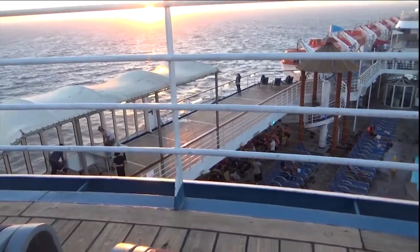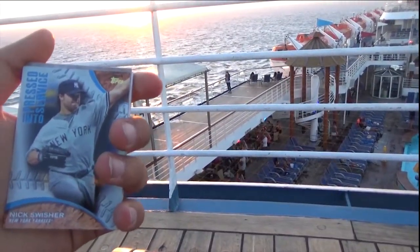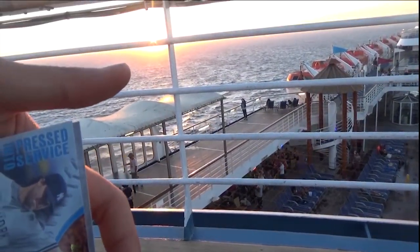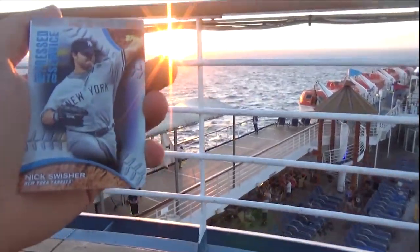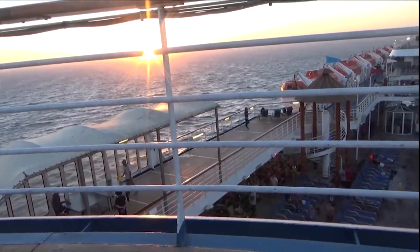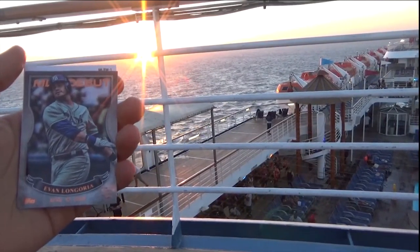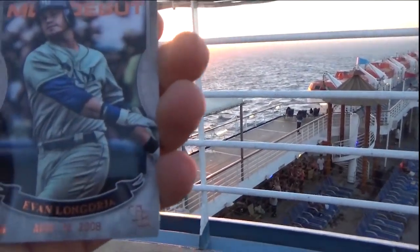He's also robbing a home run — I think this one is more impressive than the last one, considering the fact he's kind of going over the warning track and making the catch. Then the next card we get is Glenn Perkins from the Nationals. And then we get a kind of special card: Nick Swisher from the New York Yankees, in press service. The sun is going down a little bit. And then we also get an MLB debut card: Evan Longoria, April 12, 2008.